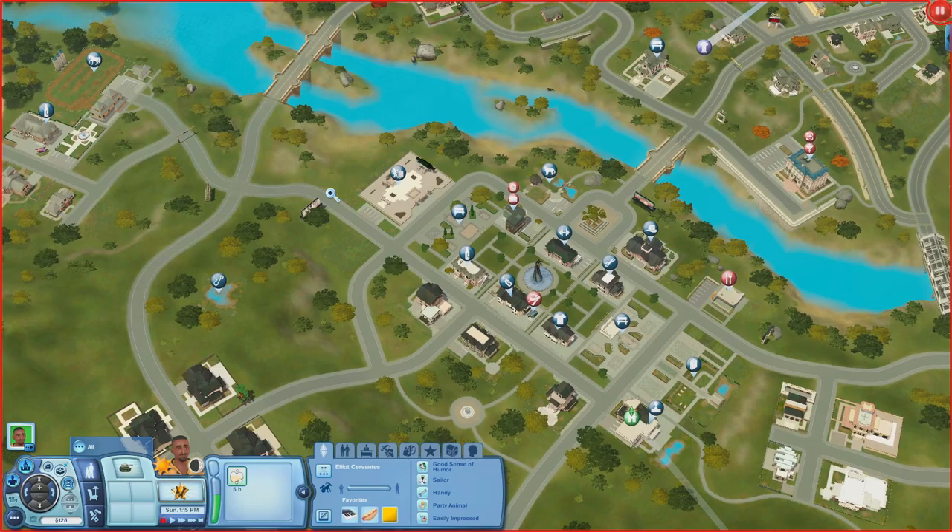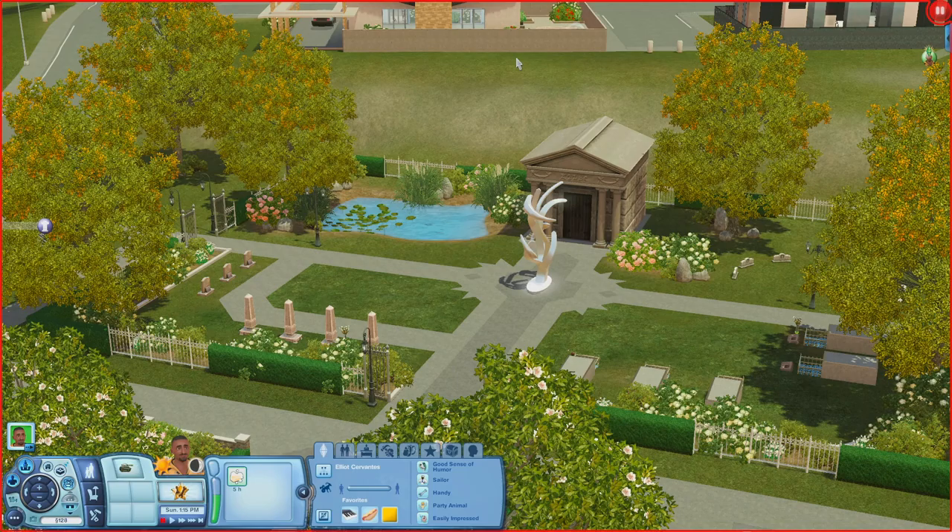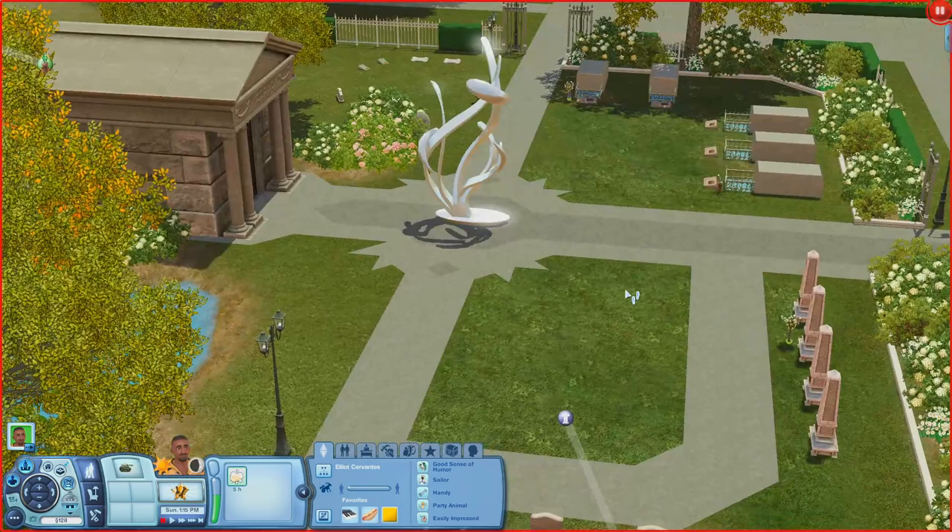Now we're at the Inn Memorandum Graveyard. There's a mausoleum in the back, a pond, plenty of graves, and plenty of space to add your own graves.